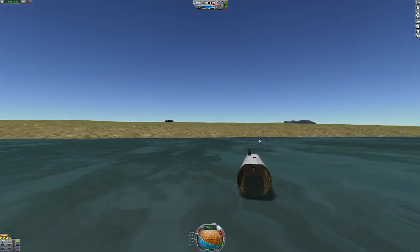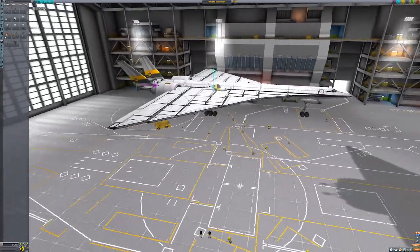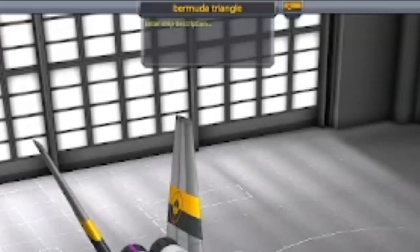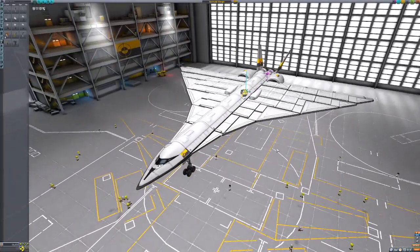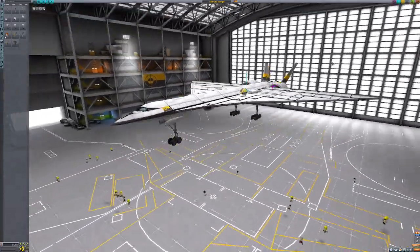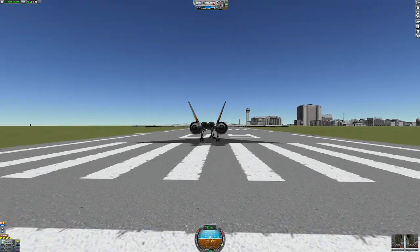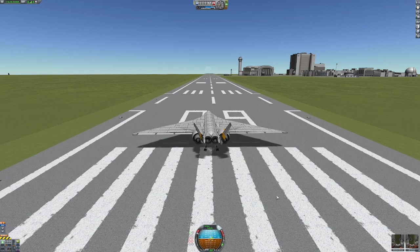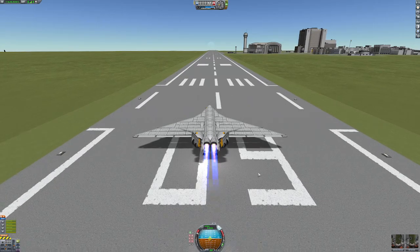Maybe it's time for a new design — something like this. We shall call it the Bermuda Triangle, because I'm going to guess any Kerbals that go inside this thing are going to disappear. All structural, nothing flopping about. I think we're okay to start.